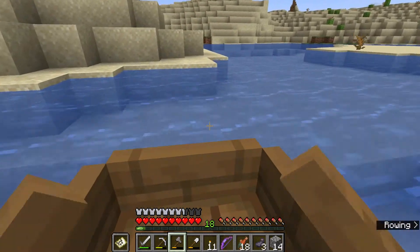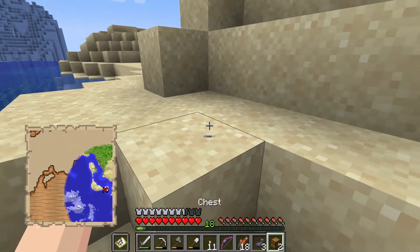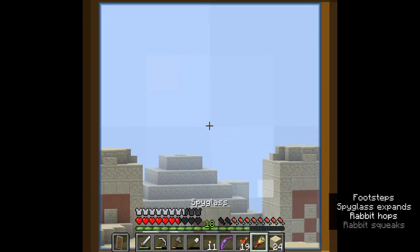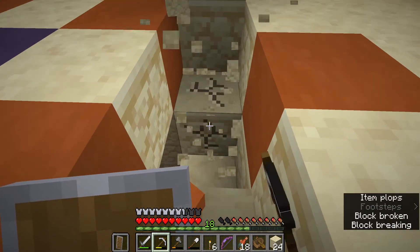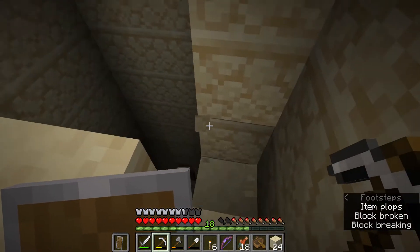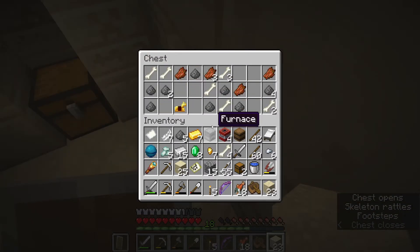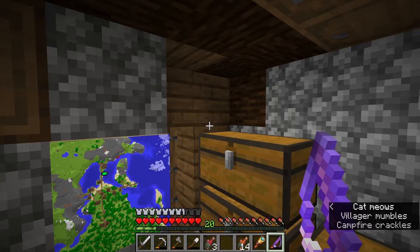Once on the map, I put a chest down to manage my inventory — it also lets me know where I've been. Nice treasure! I spied a desert temple. I used to be terrified of those — not anymore. Just three to four torches to light it up, dig a stairway down the side with one more torch, break the pressure plate, collect the loot — and forgot about the TNT again. Oops.